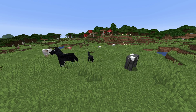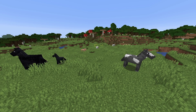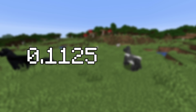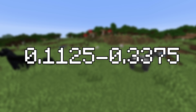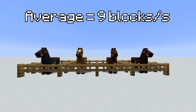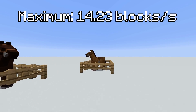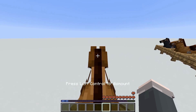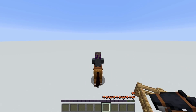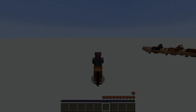Horses also have the potential to be very, very fast - and very, very slow. When a horse spawns in Minecraft, it's assigned a random speed value. The range of these values is a bit weird, anywhere from 0.1125 to 0.3375. Horses usually generate somewhere in between, which results in an average speed of 9 blocks per second. But if you're lucky enough to find a horse on the further end of the spectrum, you could be looking at a maximum of 14.23 blocks per second. You can increase this further by applying a speed 2 potion, which bumps up this already insane number to 19.92 blocks per second.